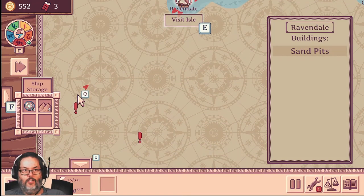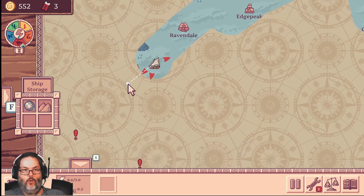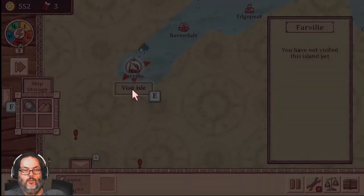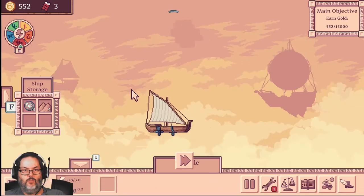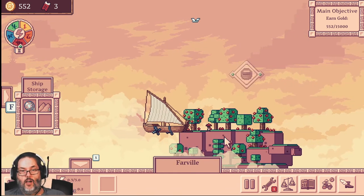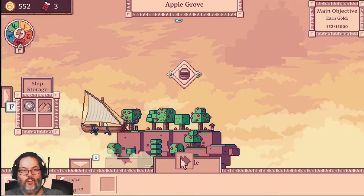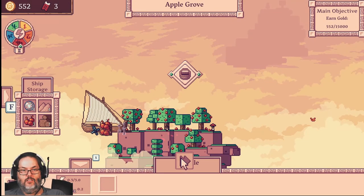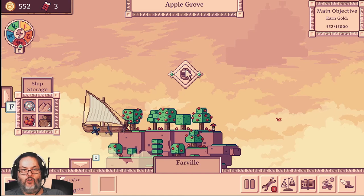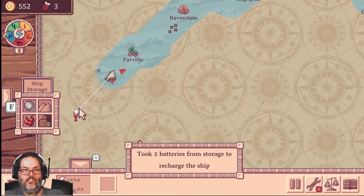Now we can see these quest markers. We're going to come around and just kind of hit some of these islands on the way, seeing what we can harvest. Now remember, the first time you discover an island, you can harvest everything by scouting. Once you've scouted it, it's no longer an option — you have to have that module. This is a basket module, and that allows you to gather apples and some wood.